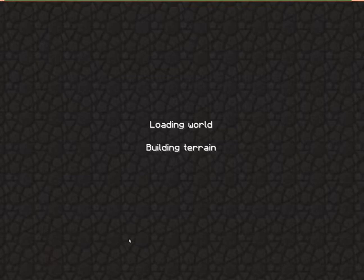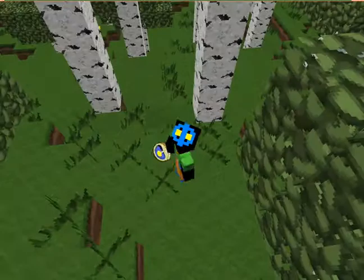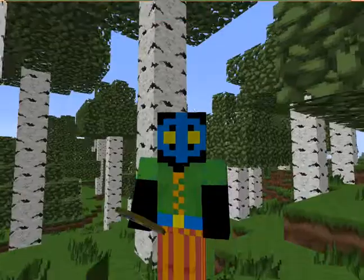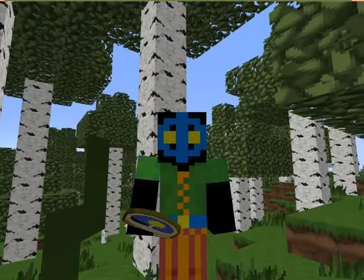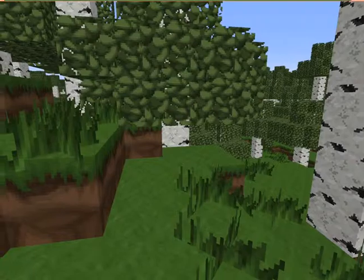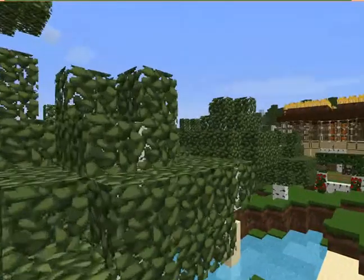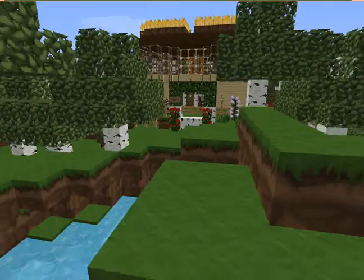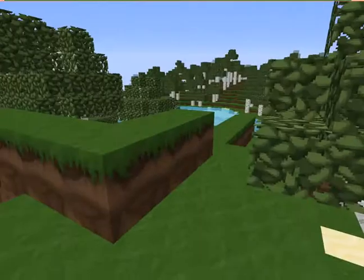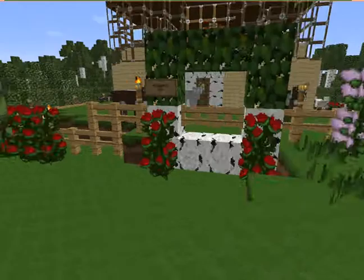I'm starting up, building terrain. Here I am with my clock and my silly skin. I'm in a birch woods — birch hills maybe, I don't know. I'm going to show you what I've got now. If I can get past these trees — oh, here we go. This here is my first camp on this map, my single player map. It's called Squashy Hut.